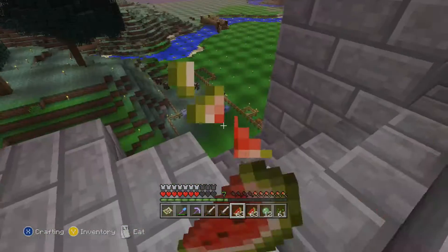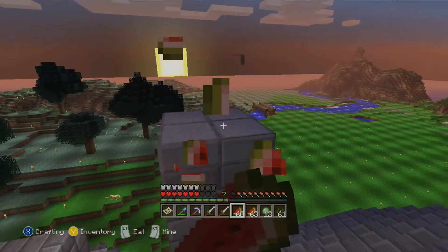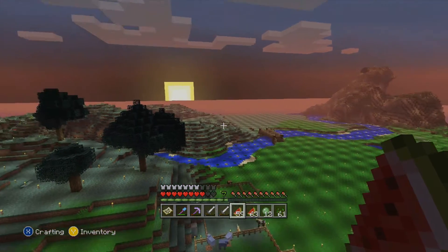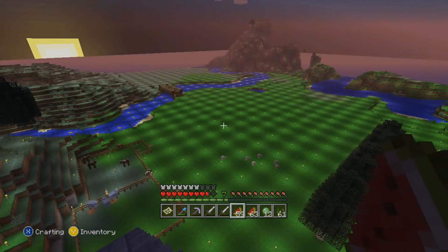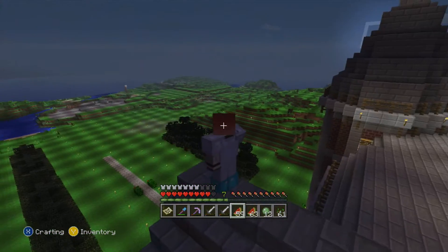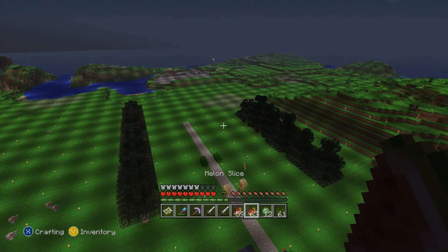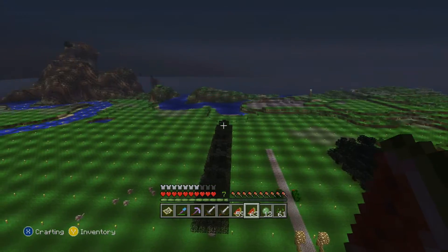I actually threw the Eye of Ender and it said, 'Oh, you have a stronghold!' So I thought the seed was good, and then I went over there and nope — no stronghold. Kind of a big disappointment. But oh well. There's the sun setting, and now you guys can see — this is the work of my girlfriend Nicole. This is absolutely unbelievable.